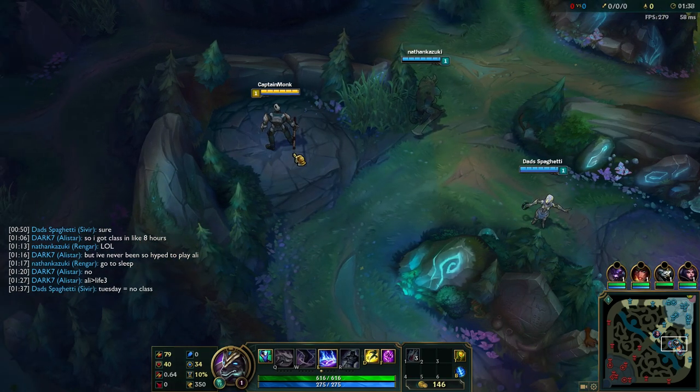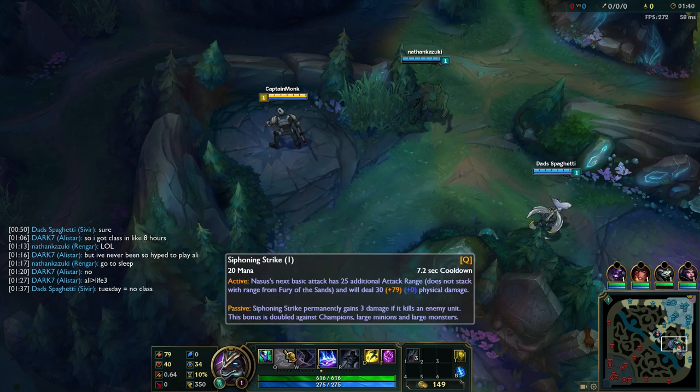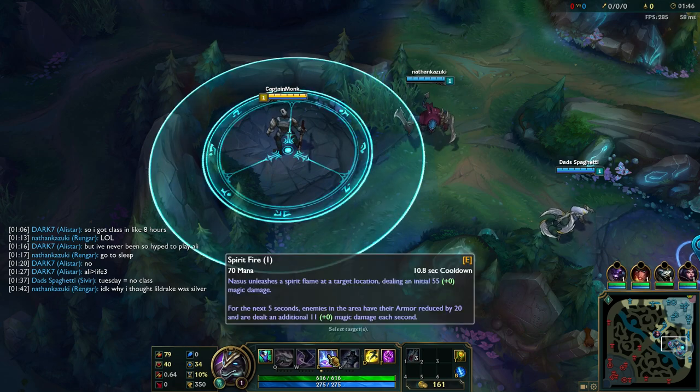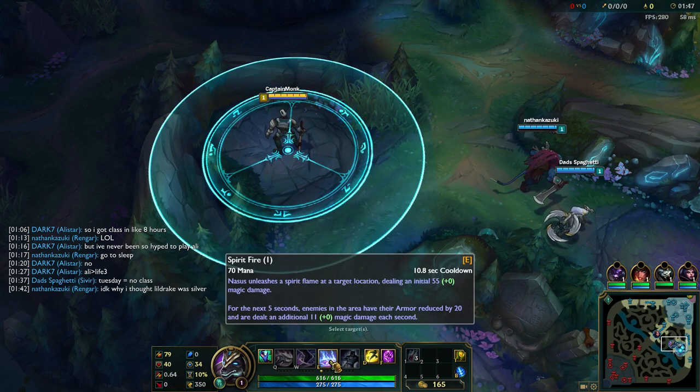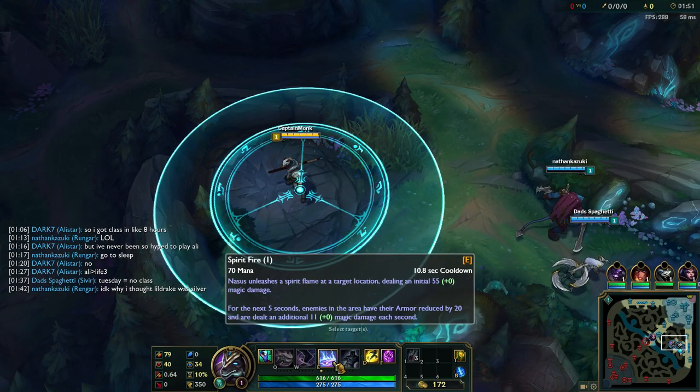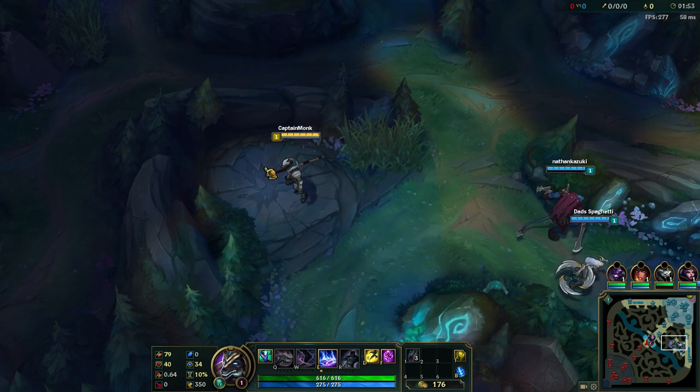I'll get my E here because I think it's a lot better for jungling early on versus your Q. You can stack with Q, but having to micromanage that is a bit of a hassle. The damage and cooldown ratio is not as good, because Spirit Fire does quite a bit of damage and also reduces their armor by 20, so your auto attacks do more. I think it's a pretty good way to go.